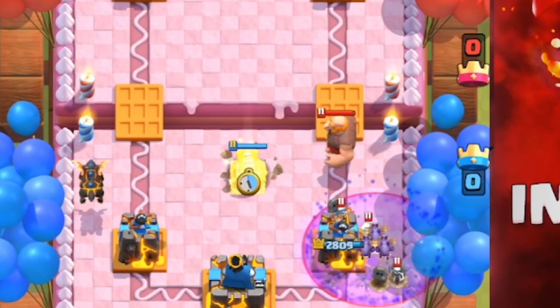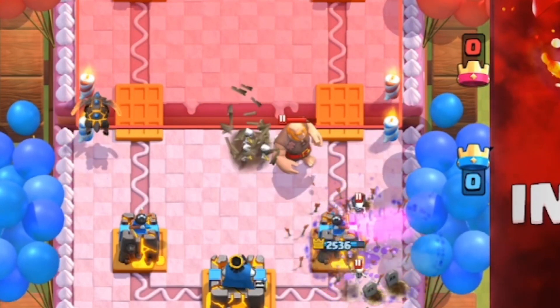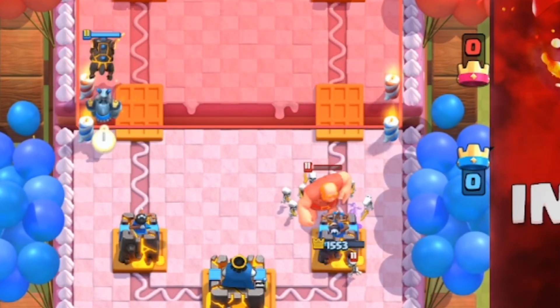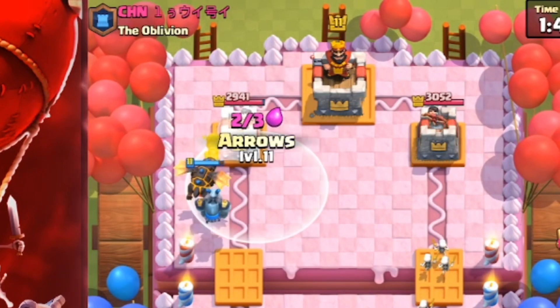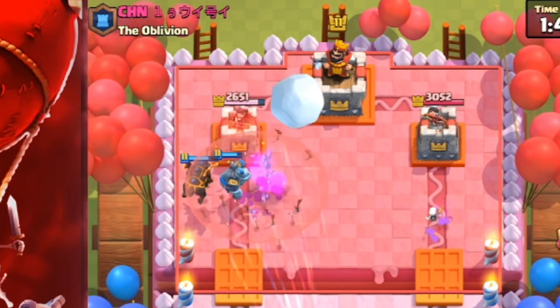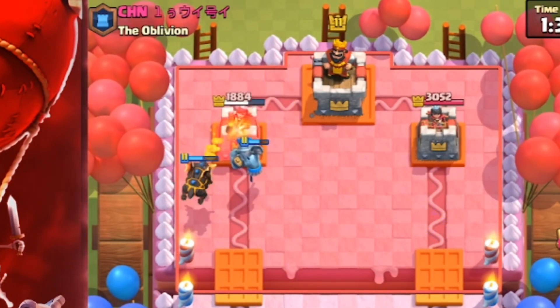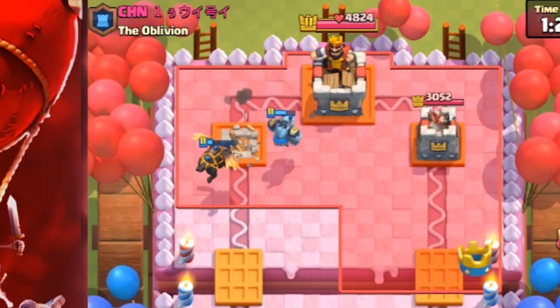The arrows come in but there's only two skeletons left, so we could just go with the mega minion here and not even lose the tower — we barely take 50% damage. Those arrows from him were not necessary. I was thinking wait, we could defend this — because we only have to spend six elixir and he spent ten. Good play by us.